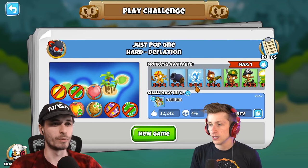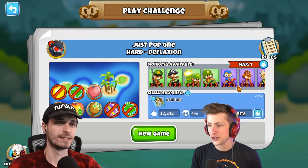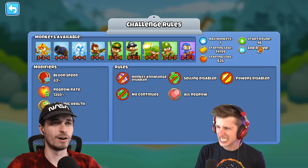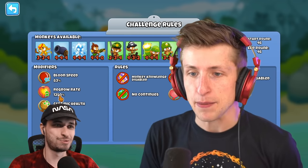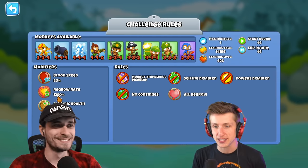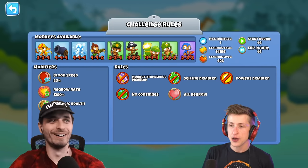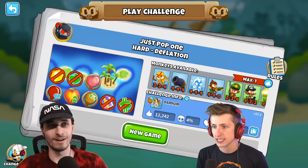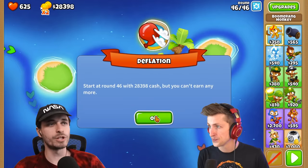Okay, so you have to pick one monkey. What map are we playing on? Round 46. Interesting. Regrow rate is big fatty — 1,200%. Oh no. Ceramic health — big fatty as well. Balloon speed — very slow. Okay, so the balloons are not fast. Let's jump into this. 4% completion rate, eh? I say you just play it.